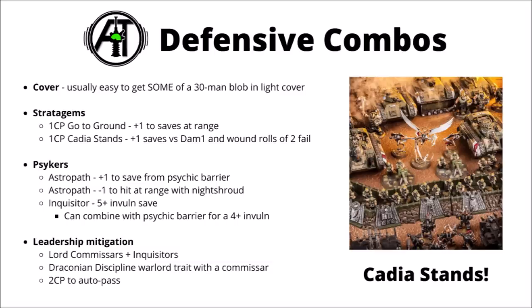Leadership certainly is going to cause issues. A lot of the time you're just going to have to take morale tests and accept that morale attrition is going to erode away a fair few conscripts. If you need to fill HQ slots, you could go with a Lord Commissar or use that Inquisitor so you're not losing as many models from small failed saves. Theoretically you could use Draconian Discipline as a warlord trait with a Commissar, and there's the two-command-point option to auto-pass once per game if it's absolutely vital.